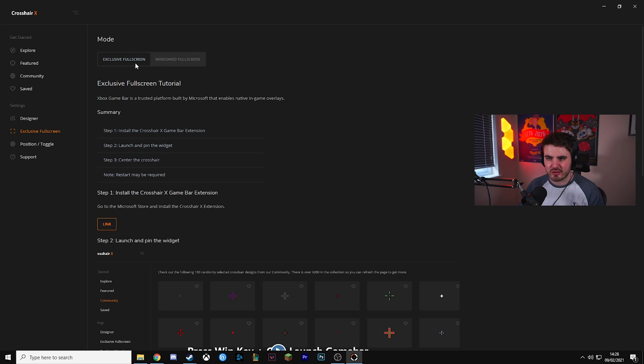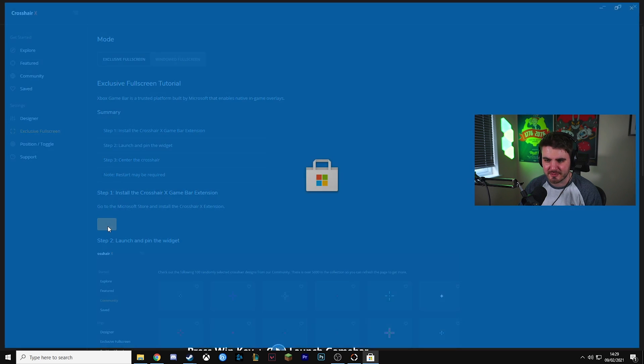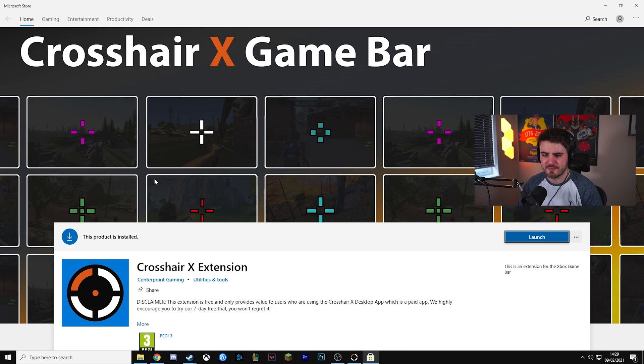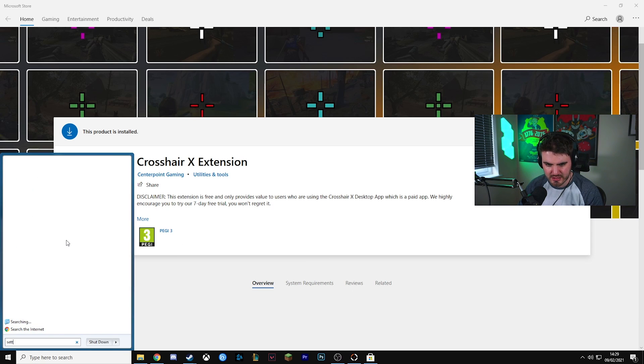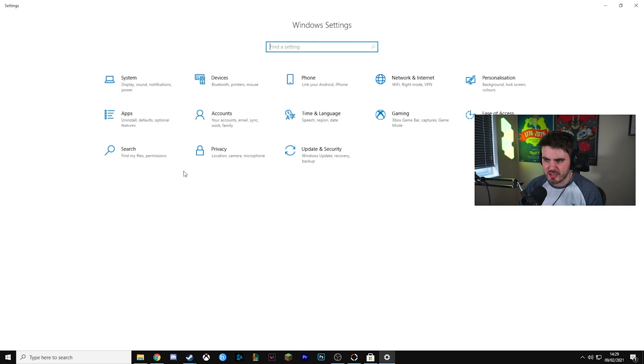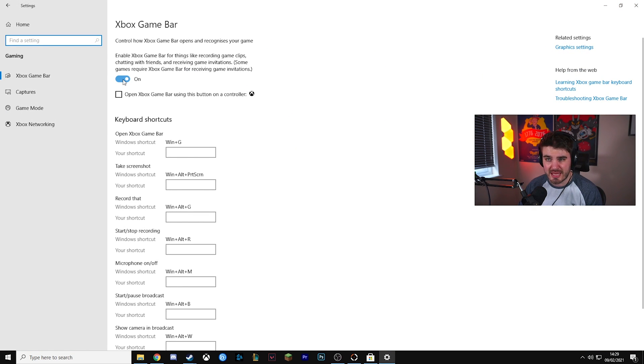I'm going to click this exclusive full screen button — the crosshair will disappear. I'll have to overlay some phone footage here because OBS will not pick this up, as we're running an overlay that sits over everything else. In the exclusive full screen area, click the link button — it will take you to the Microsoft Store where you'll have to install the CrosshairX extension. This is essentially an extension for the Xbox Game Bar. Go to Settings, then Gaming, and make sure that Xbox Game Bar is turned on.